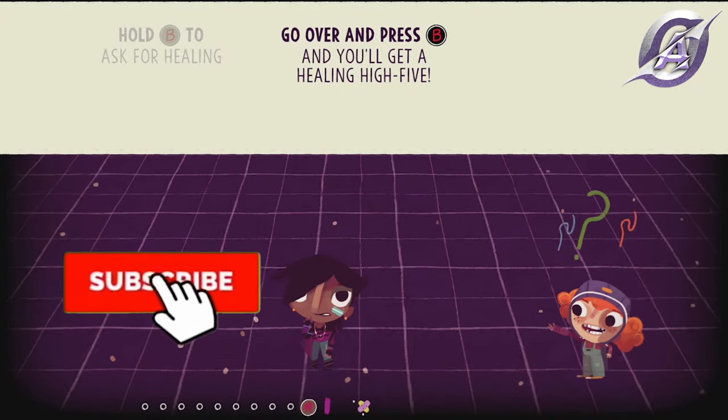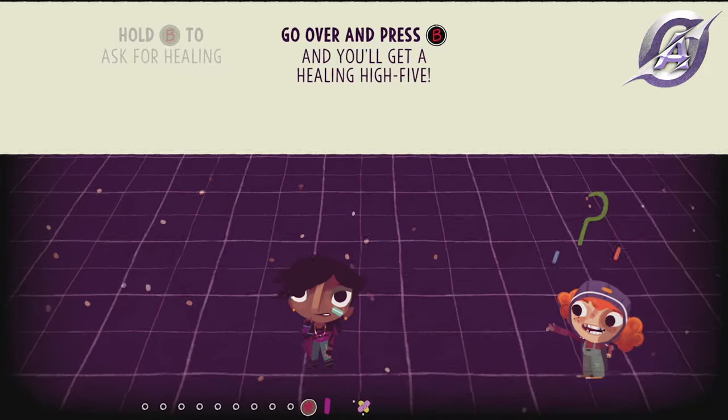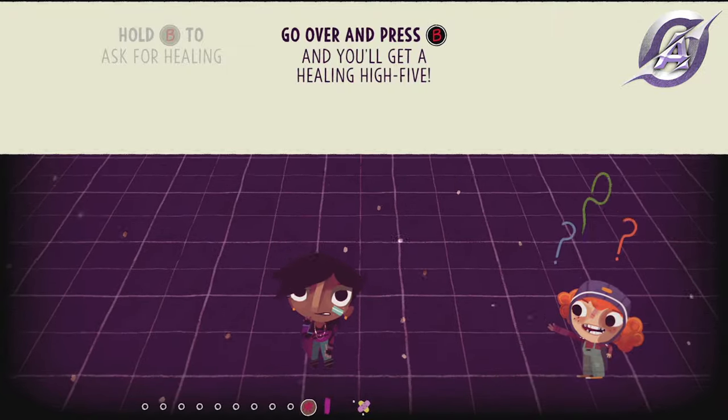You won't need two controllers for this one. When you reach the tutorial where you learn how to heal, leave the AI character with the hand hanging for 30 seconds. The Leave Them Hanging achievement will pop.